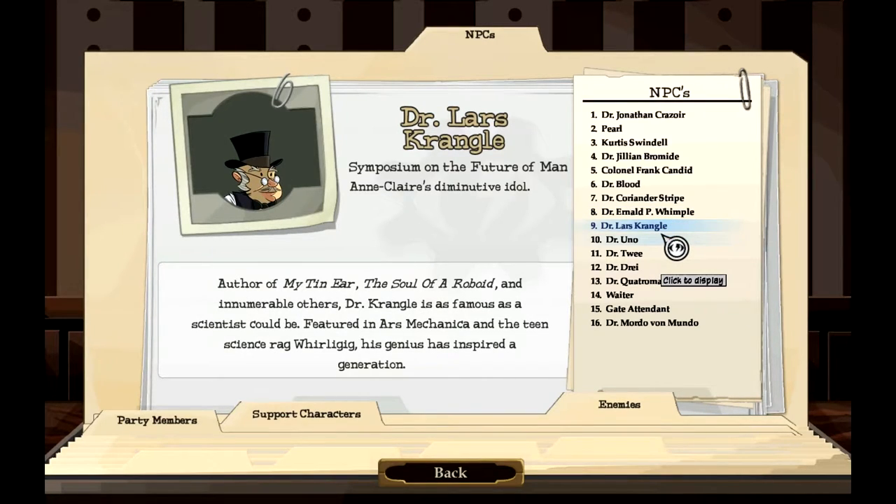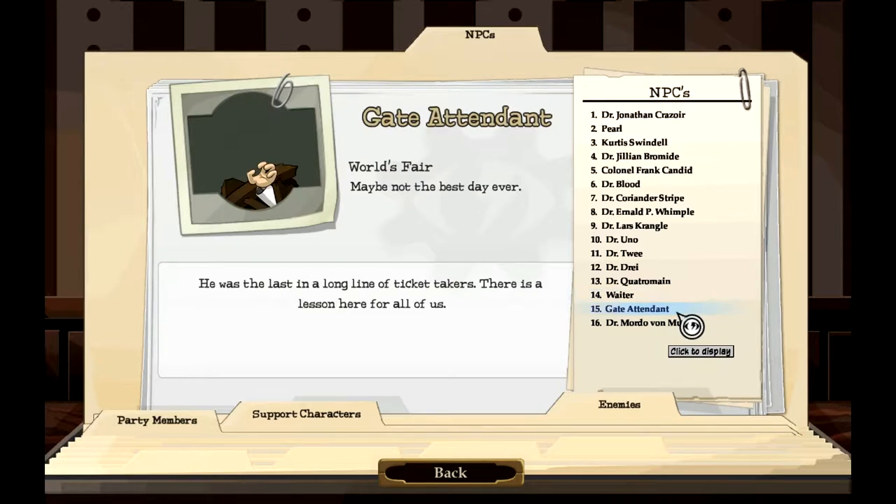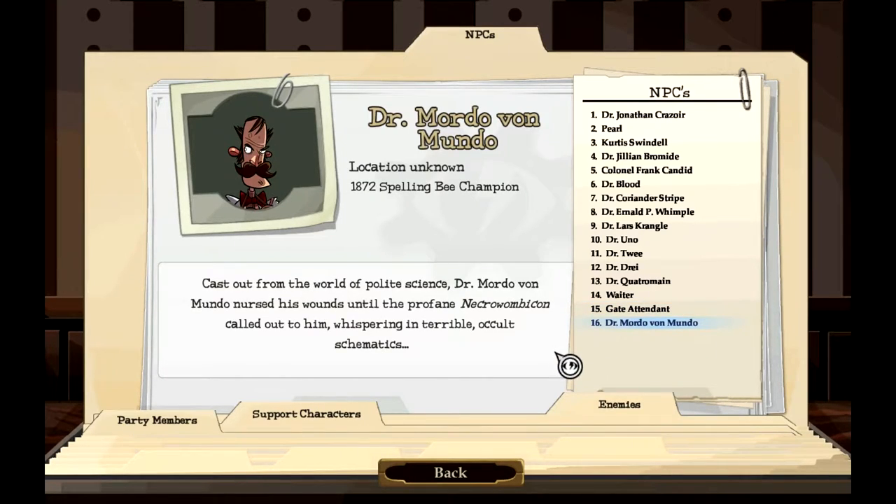Dr. Lars Krangel — we have not seen him. Symposium on the future of man. Claire's diminutive idol — author of My Tin Ear, The Soul of a Roboid and innumerable others. Dr. Krangel is as famous as a scientist could be, featured in Ars Mechanica and the teen science rag Whirligig. His genius has inspired a generation. Dr. Quatraman we've already met, as well as the waiter and the gate attendant at the World's Fair. And finally Dr. Mordo Von Mundo — location unknown, 1872 spelling bee champion. Cast out from the world of polite science, Dr. Mordo Von Mundo nursed his wounds until the profane Necrowoomicon called out to him, whispering in terrible occult schematics.